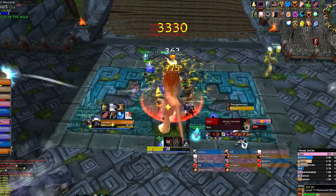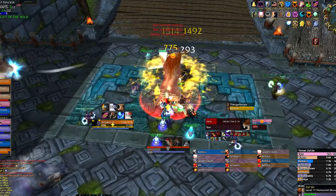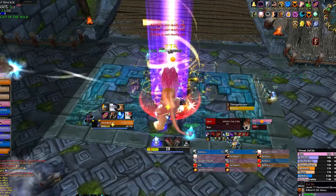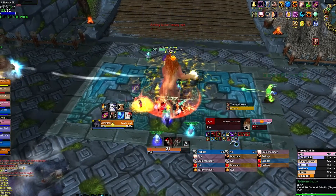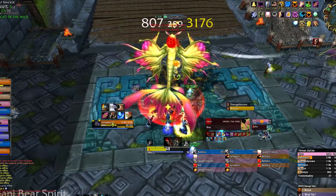Try to equip a shield if you get targeted, and use anything that might help you live, such as Feign Death or Ice Block — anything like this will reset his target. The second ability has him charge around to every player in the room, dealing a small amount of damage. Push the boss to 20% and he will reach the final Dragonhawk form.